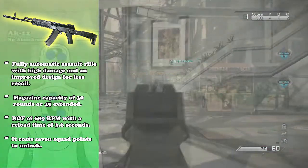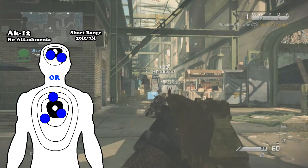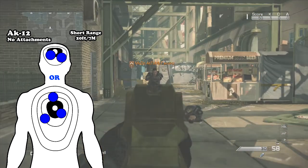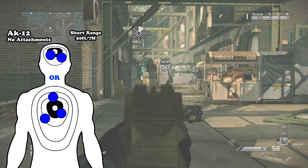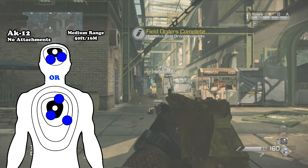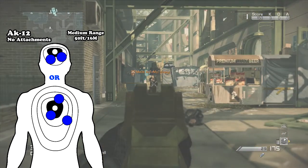Starting off at close range — which occurs at around 20 feet or 7 meters — it takes around 2 shots to the head or 3 to the body to get a kill using this gun with no attachments or equipment. Moving on to medium distance, we discover that there is no damage drop-off, and it is still 2 headshots or 3 shots to the body to get a kill using this AK-12.